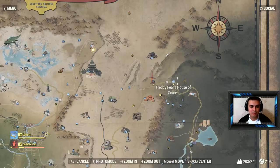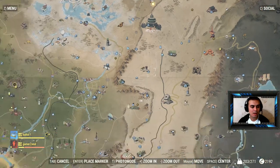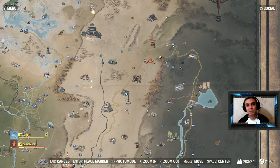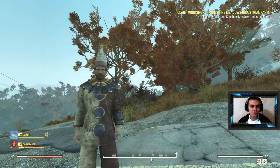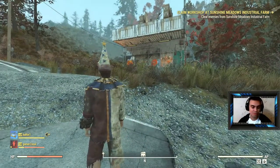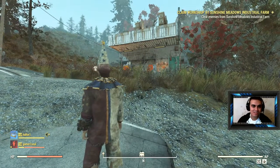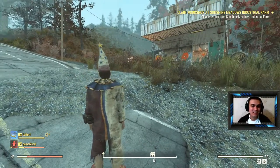The location is very easy — basically it's not far from the Red Rocket Mega Stop. I don't even need to place a marker because it's located right in this building: Freddy's — Freddy Gears' House of Scares. If you've fast traveled here and unlocked it, great; if not, just come here and you'll find it. It's not far from Highway 66. Let's see if we can get 66 likes on this video!